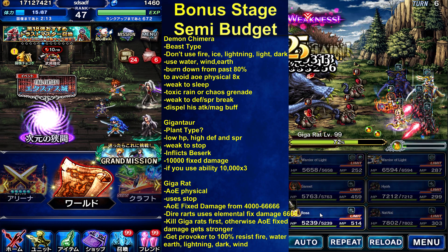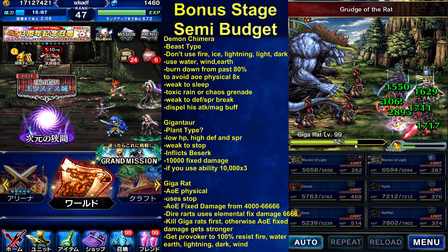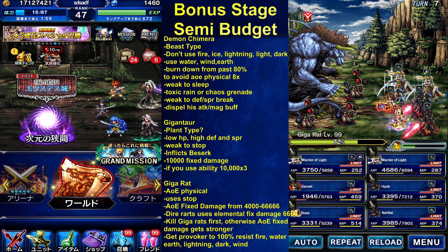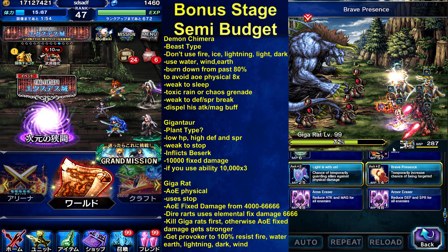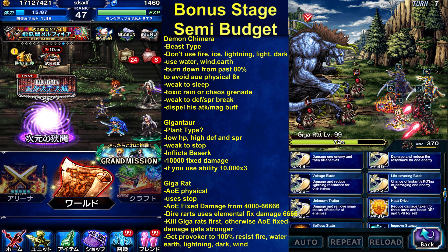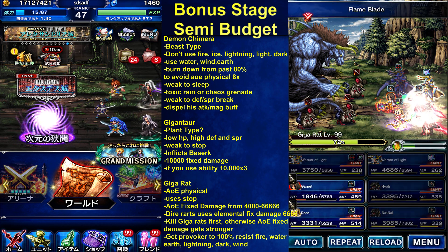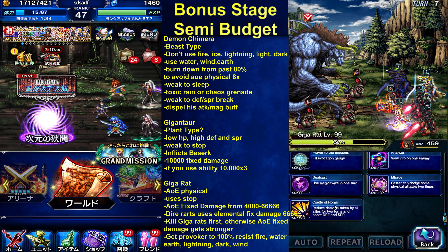We can use the Esper but it's not gonna do much. He uses Rage All every three turns — you can't cover that. Turn seven: evoke. Luck Is With Us. Way of the Void still not ready. Double. Now we are ready for him. Cradle of Horns.